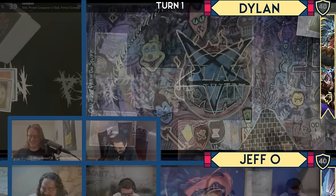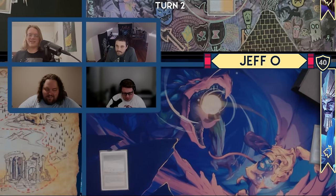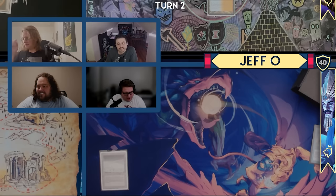Draw a card. Scalding Tarn, pass. I will untap. I will not pay for fish. Go to draw. Just two cards — just one mana draw. I'll play a Scrubland and play a Drannith Magistrate.